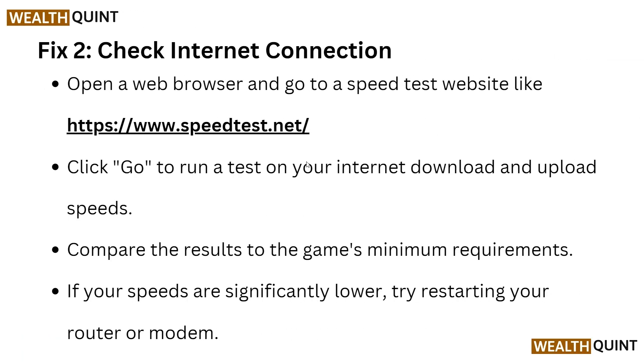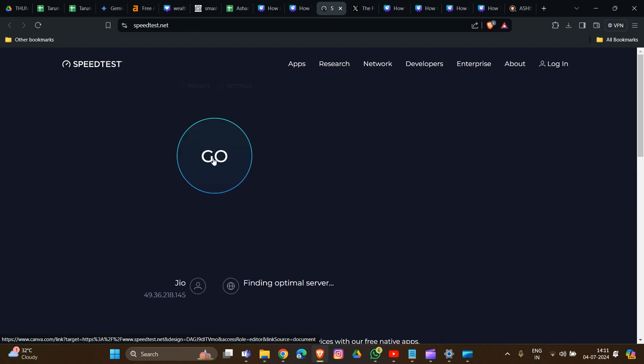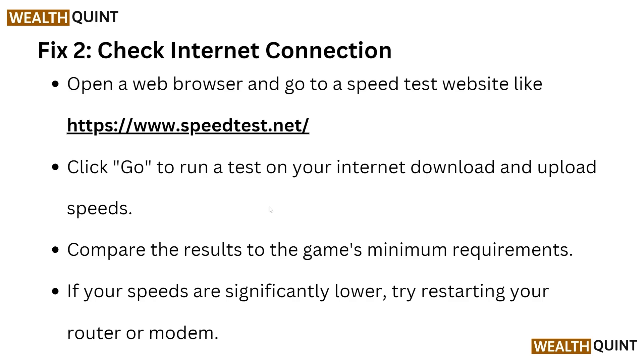Now move to another fix: check your internet connection. Go to this website - the link is also provided - and there you have to type it in, click Go, and check all your internet speed here. You have to compare the result to the game's minimum requirement. If your speed is significantly lower, try restarting your router or modem.